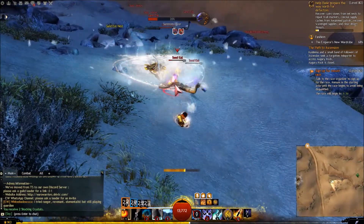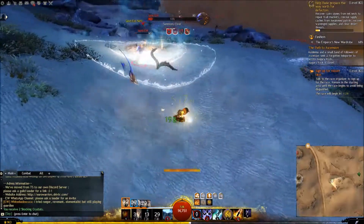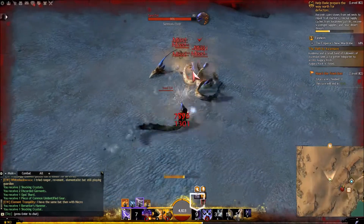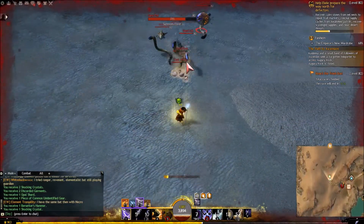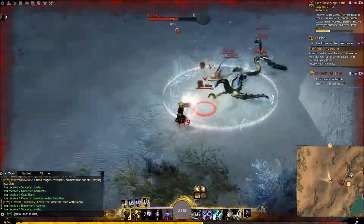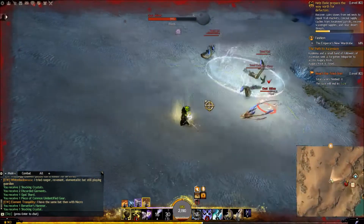Fire 2 and Air 5 is also a really good combo. As you can see here, I was being focused by all these enemies and I had to cancel the dual attack of Air/Earth.